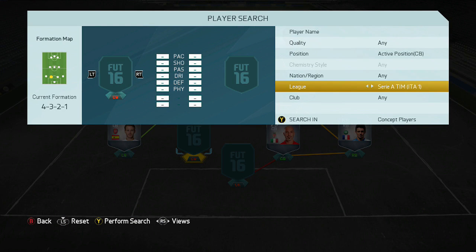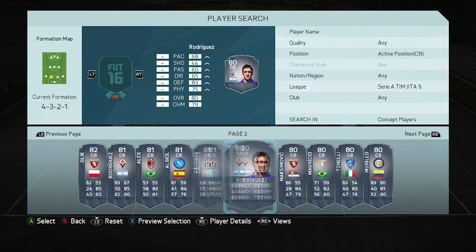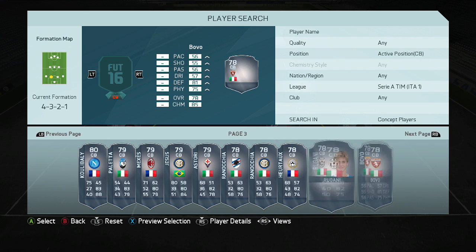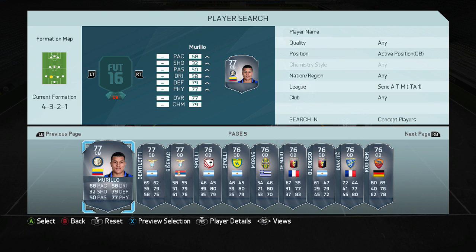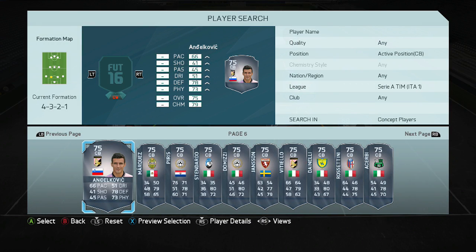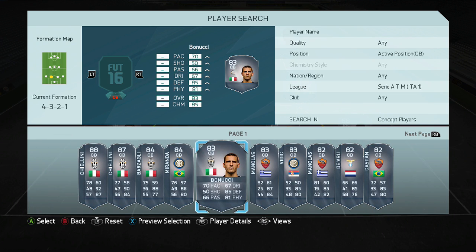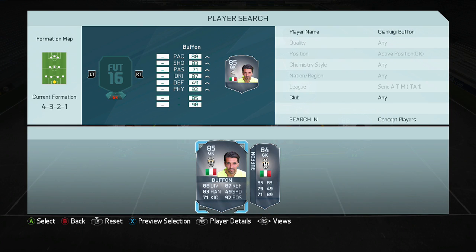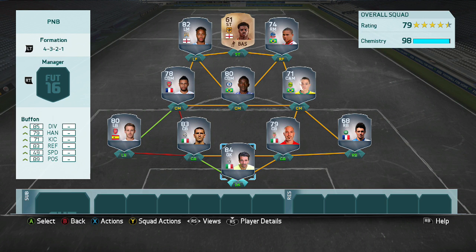Bonucci came to mind because he's a little less expensive. There aren't that many great keeper super-links anyway. We can go Rugani and Buffon as well. I think we'll go with Bonucci and Buffon — it'll work perfectly. Let's go ahead and get Bonucci in the team — very good center back in this game. And then in goal, we need GG Buffon, the legend himself. Gianluigi Buffon — not the inform card, I don't have enough coins — but there we go. The team is completed.